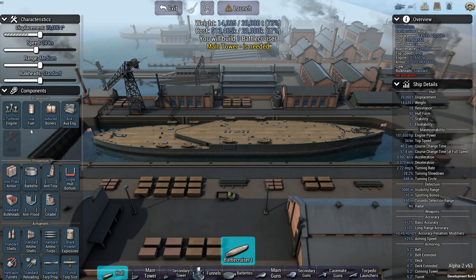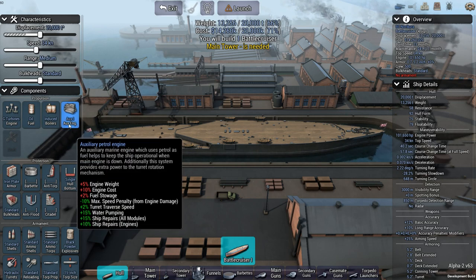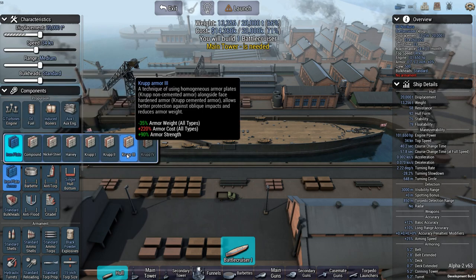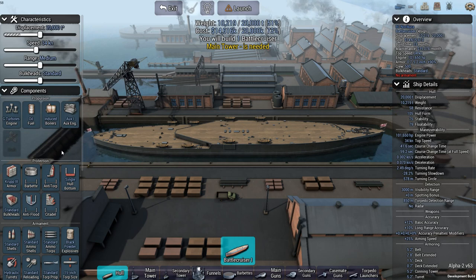Oil — it does let me go with oil as well, that's another 1,000 tons of weight saved. So this is basically what you want me to do: instead of designing a battlecruiser from 1906 or 7, you want me to design a 1920s battlecruiser. Krupp level 3 armor saves another 3,000 tons, though I'm not going to have money for it — that's going to be the issue.